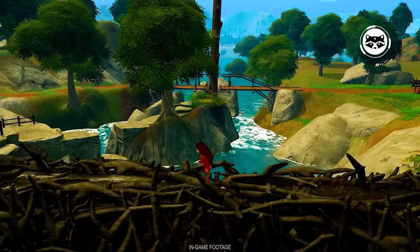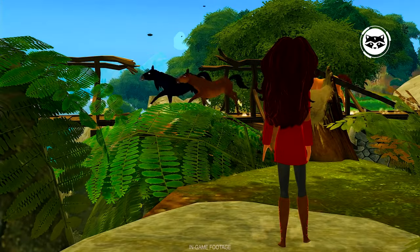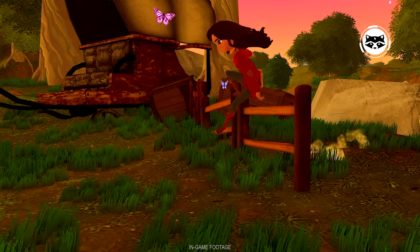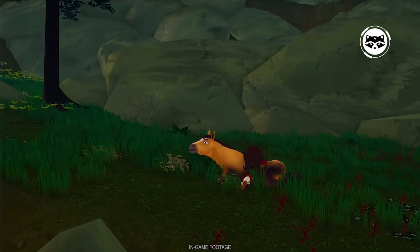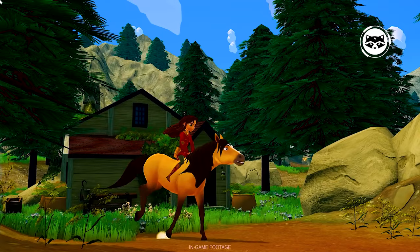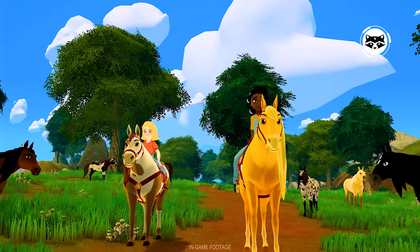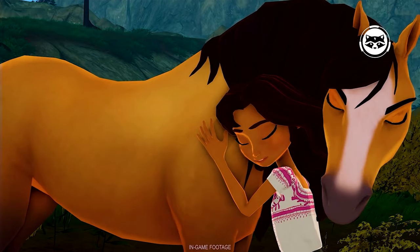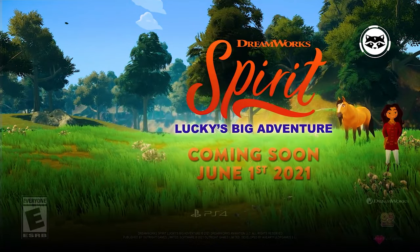You'll need to navigate dangers too, like the horse Wrangler Hendrix, who's a little too interested in your treasure hunt. But with the pals together, and the bond between Lucky and Spirit growing stronger, you're ready to become a true frontier expert. Friendship, nurturing, and exploration hold the key to unraveling the mystery and outsmarting the villainous Hendrix.